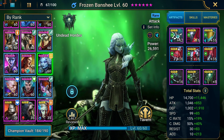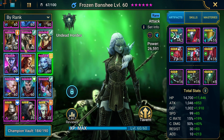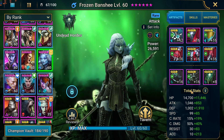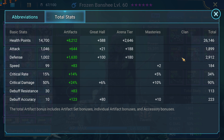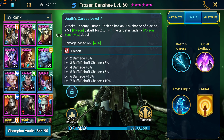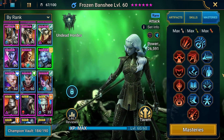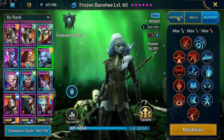Then we've got Frozen Banshee — one of the best poisoners in the game. Again, really picking the best rares and best epics to work with. Good job — I'm really impressed. People are doing their homework, this is what you need to do. All the skills are done on this champion with a typical masteries build.